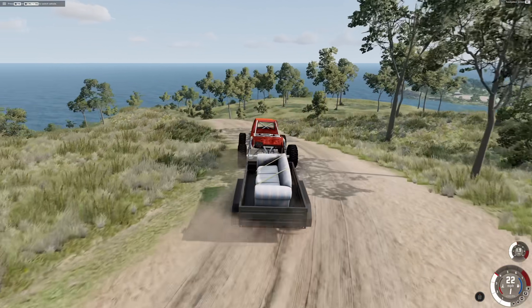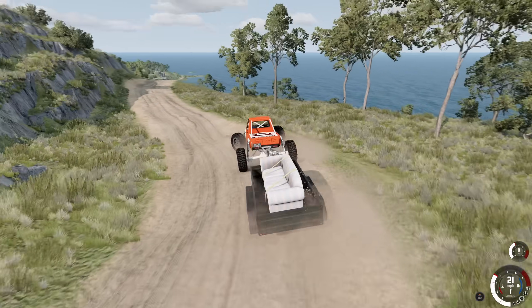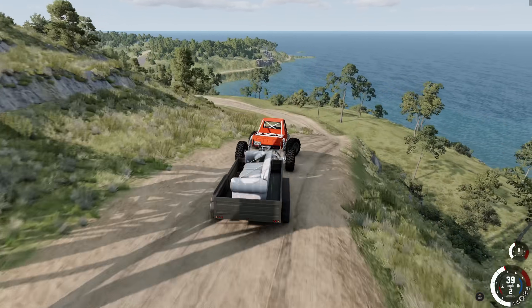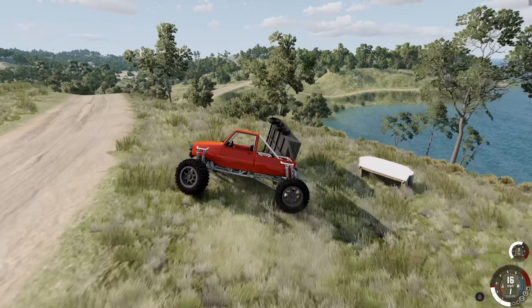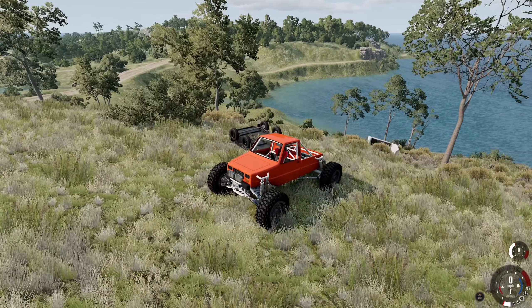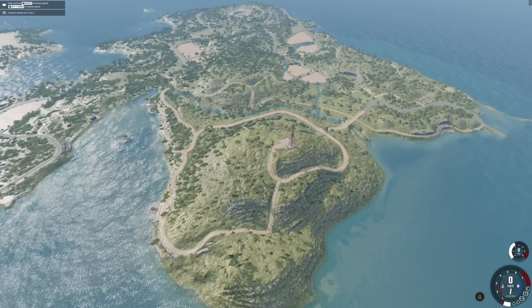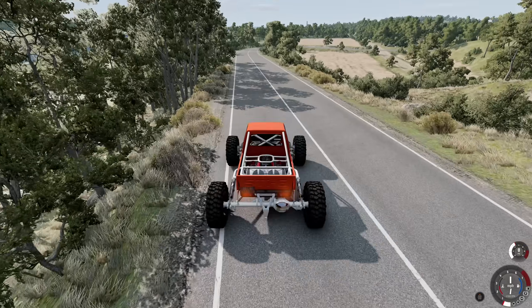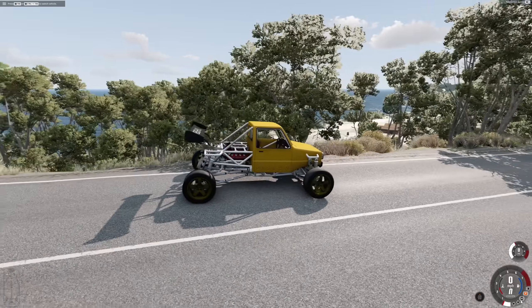Beautiful — you can haul a couch with the world's craziest Pigeon, the V8-powered Pigeon. Honestly it feels like I'm not even dragging anything. We've lost the couch though. Let's see if there are actual roads on Ariana Island — yes there are. I want to take the Street version out on the road and see what it can do.